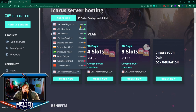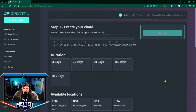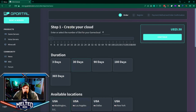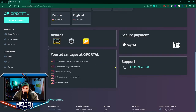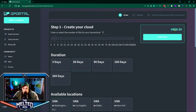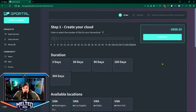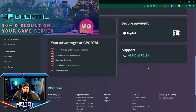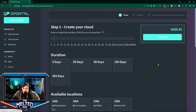You can click on 'Create Your Own Configuration' and that'll take you to a screen where you can choose how many slots you want. For example, six slots for 30 days in Washington DC — the closest for me — comes out to eight dollars and thirty-three cents. You can continue, create an account and register if you haven't already. Make sure you use my link. You can pay with PayPal, credit card, and other options.